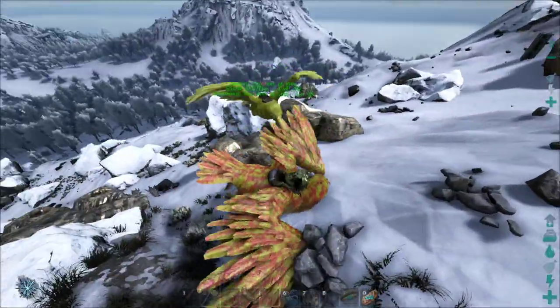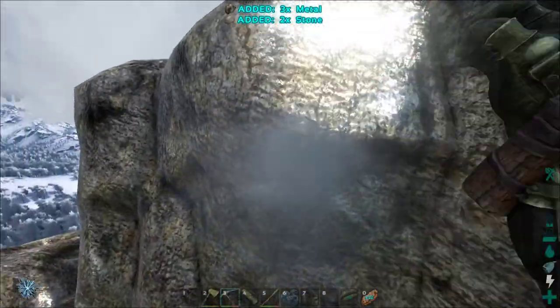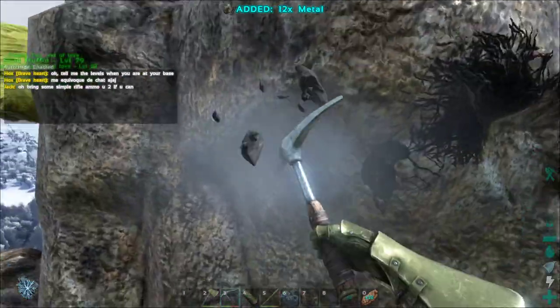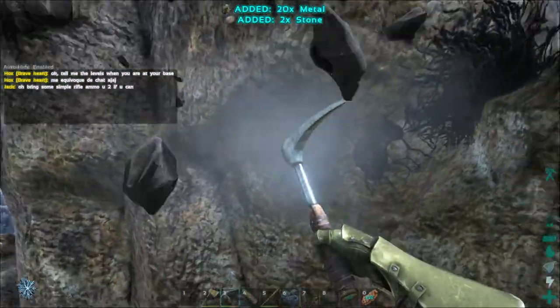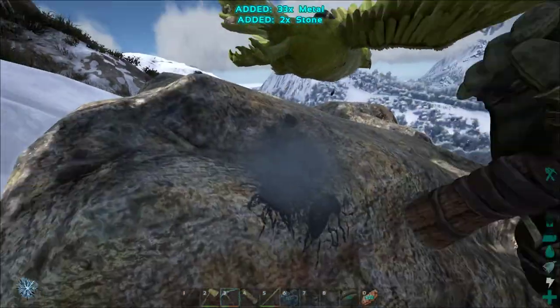This is where your time-saving comes in handy when you're on an official server. Hunt for the real stuff. It just goes on — sometimes you can get 30 out of one, 30 out of the next one. It seems pretty straightforward. Anyways, just grab your metal that way because this is the easiest way.